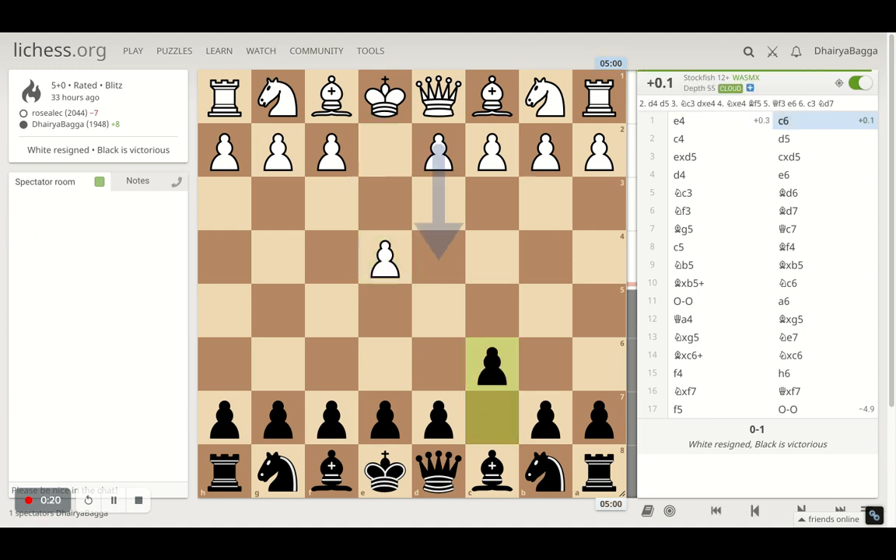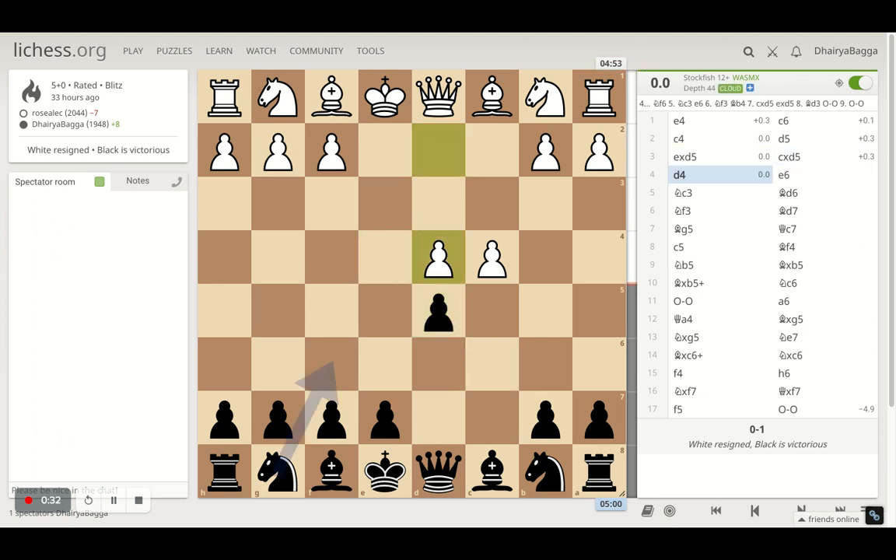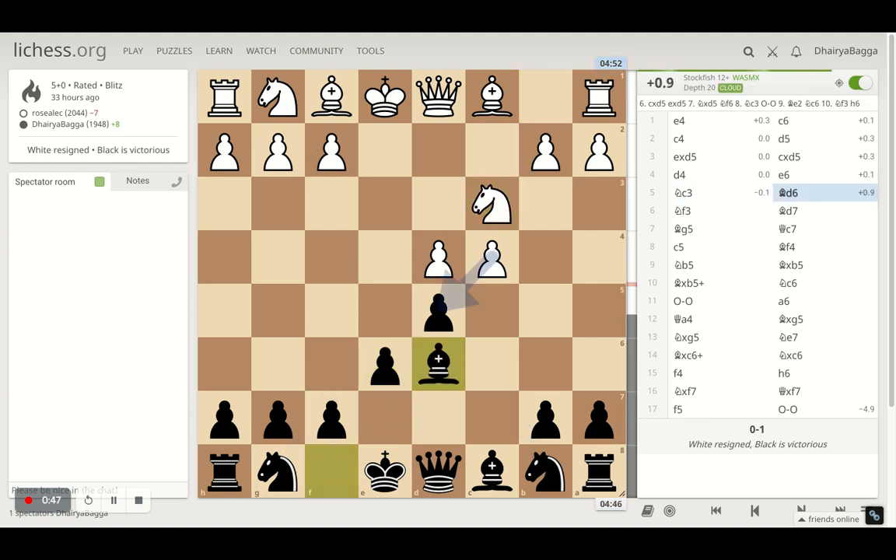I started with e4 and opponent responded with c6. Opponent goes for c4, I went with d5. Opponent takes with the e-pawn, I take back, and opponent goes for d4. Post the opening, opponent has gained space in the center whereas black is yet to gain more control. I went with e6 trying to solidify my center.